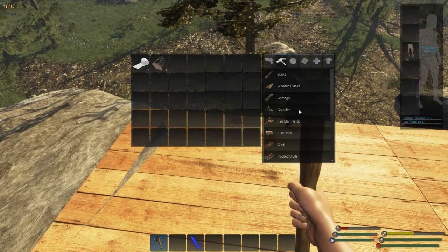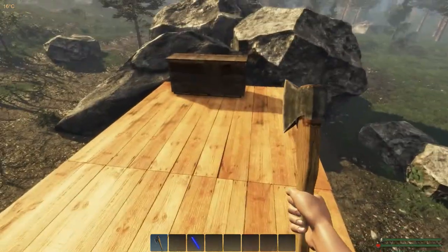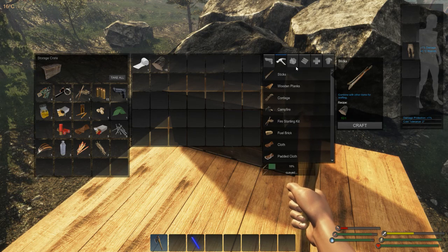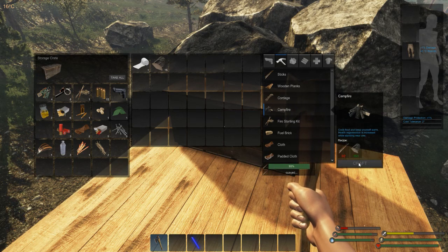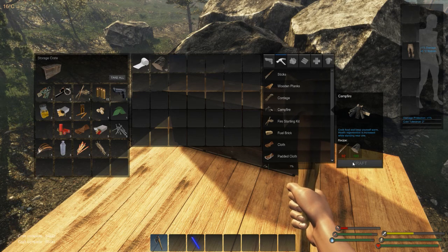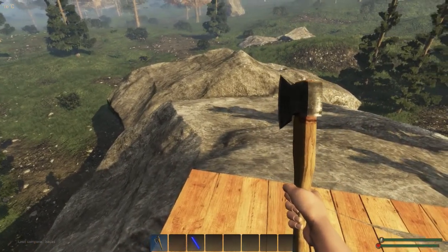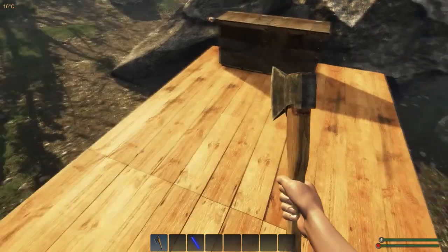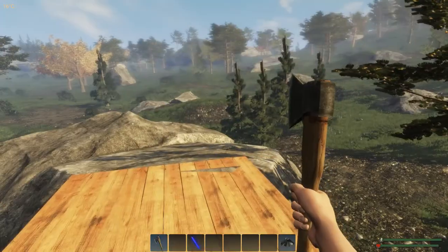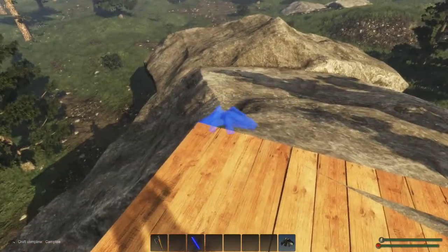Let's go ahead and make a campfire - we need two sticks and logs. I have two sticks and a campfire. You can actually put it on the rock - how much ammunition did I have? Thirteen. All perfect - I'll just put it right there for now.